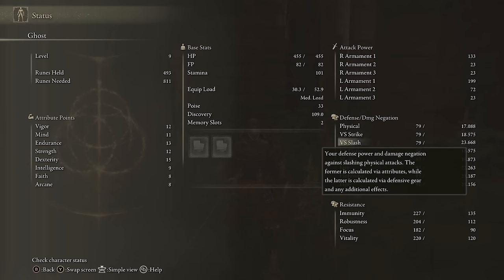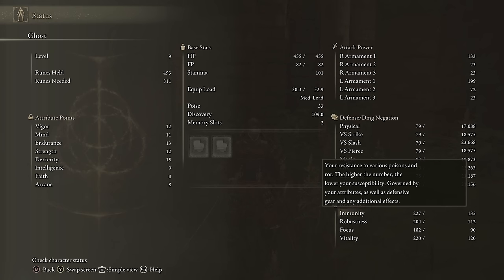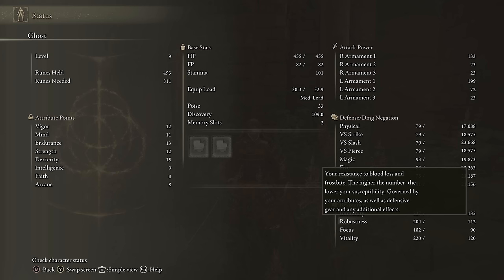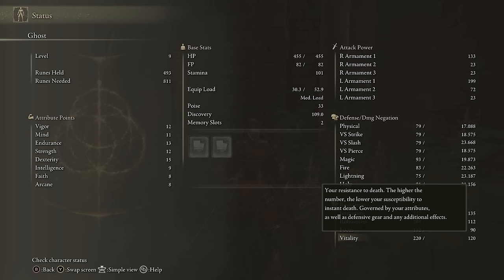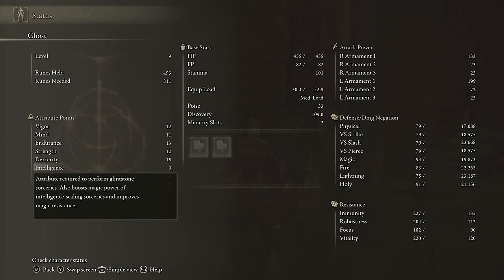For resistances, the left number is how much resistance you're getting from your stats, while the right number is from your gear. The four types are immunity, robustness, focus, and vitality — they all translate to how resistant you are to being afflicted by different status effects. Higher numbers mean more buildup required to trigger the relevant effect. Immunity is resistance to poison and rot, affected by vigor. Robustness is resistance to blood loss and frostbite, affected by endurance. Focus is resistance to madness and sleep, affected by mind. And vitality is resistance to death blight, affected by arcane.